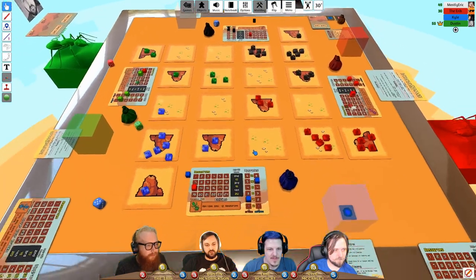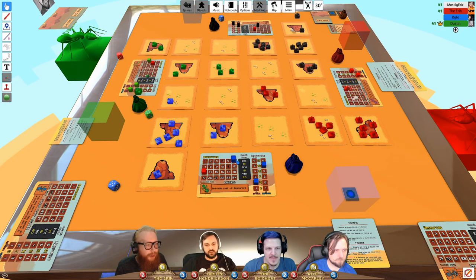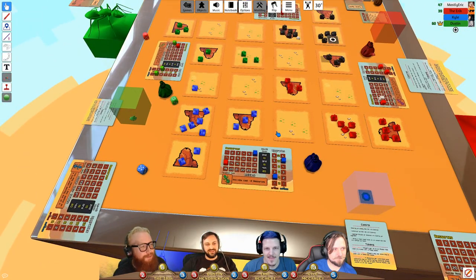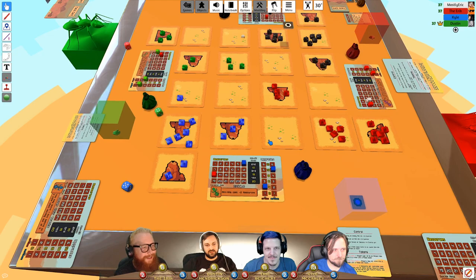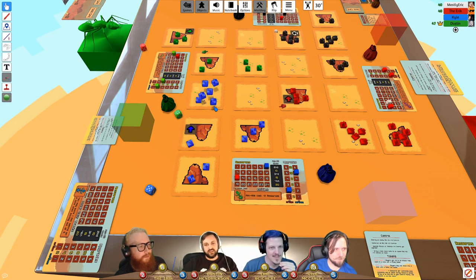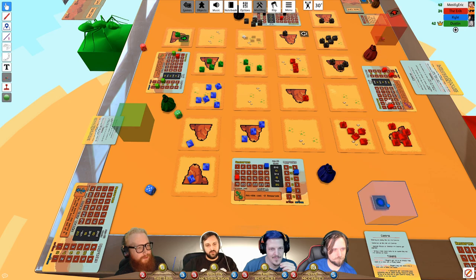Movement orders are locked in. Kyle waits to see others before placing — which annoys others since it's supposed to be simultaneous. After tokens flip, there's no combat, so the spend phase begins. One player spends twenty resources to build another anthill. Another spends two. Scores updated: Eric at fourteen, Kyle approaching ten.